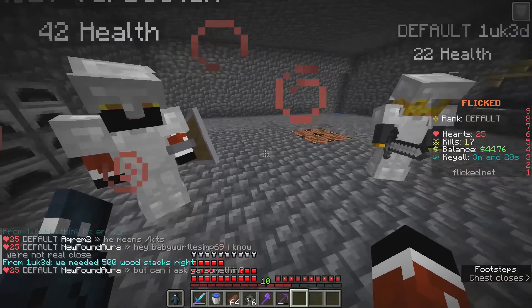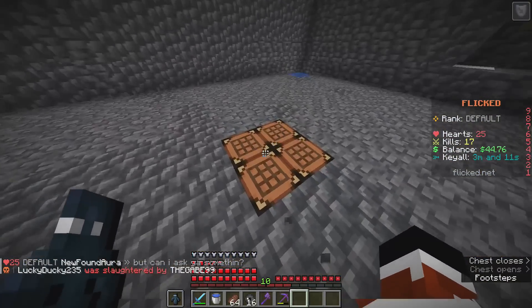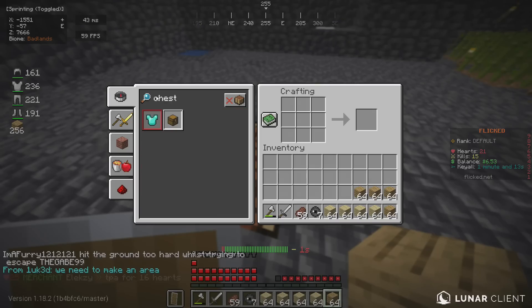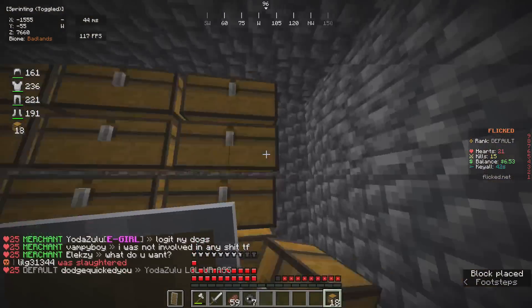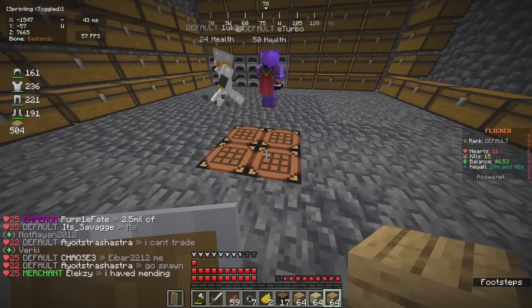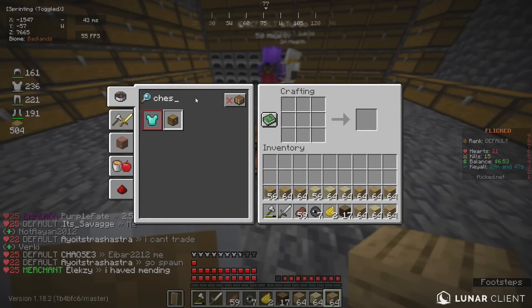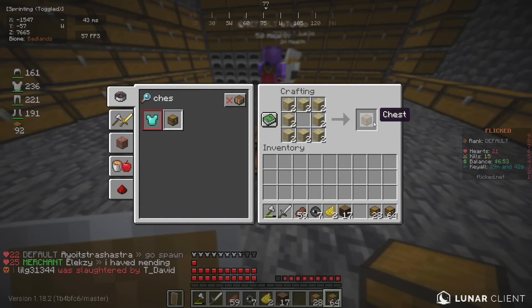Alright, you ready to get Baritone some wood? First of all, let's make some double chests. So I actually did some math — this is not even enough double chests. We're gonna need a total of 186 double chests just to be able to hold all the boats.